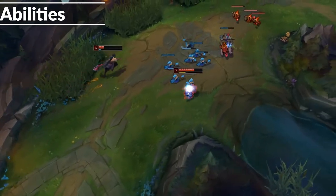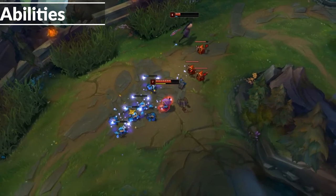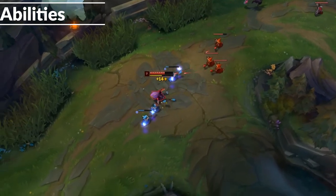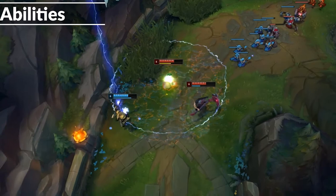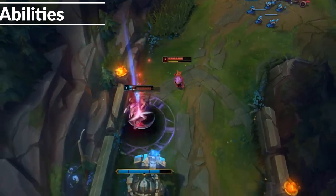Kennen's E gives him movement speed, armor, and magic resist. You can't auto-attack while in your E, but you can still use abilities and you ignore minion collision. You get attack speed after you exit the E. Kennen's R is a big storm that deals damage to everyone in it in multiple stacks, and deals more damage the longer the enemy is in the storm.